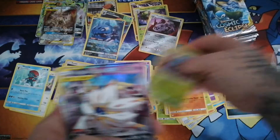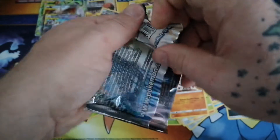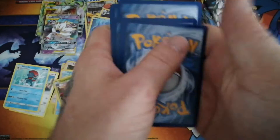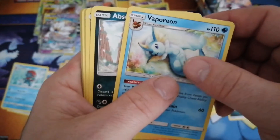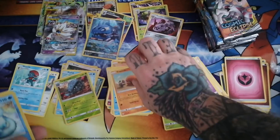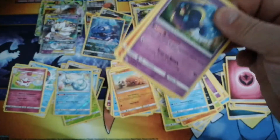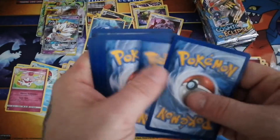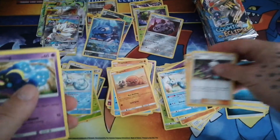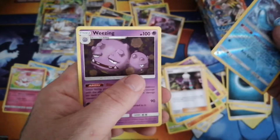Tangrowth reverse. Solgaleo and Lunala - that's my second one I've pulled of that, I pulled one in my pre-release video. We got a reverse Vaporeon and a non-holo Slurpuff. Reverse Froslass and a non-holo Weezing.